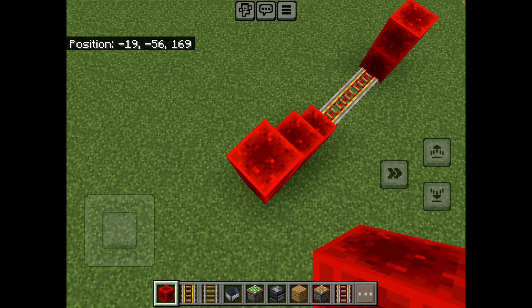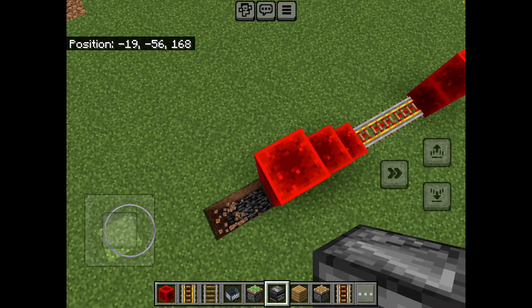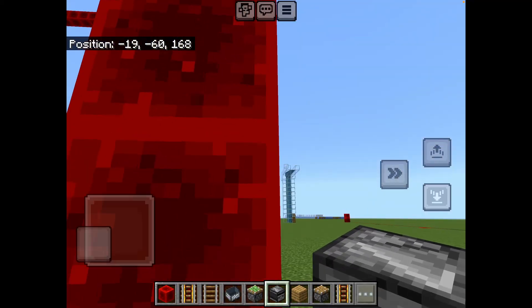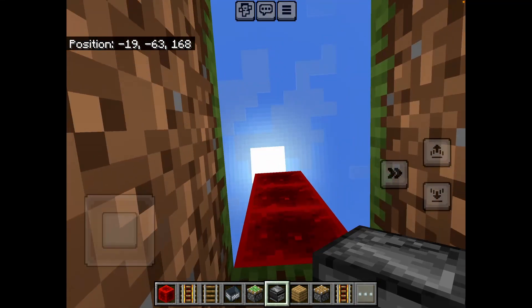This only works going down. You can't do it where it's going up, otherwise the sticky piston breaks. So the rail breaks and it doesn't work properly — it just completely breaks.